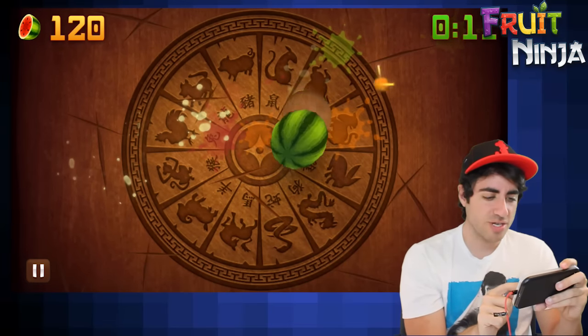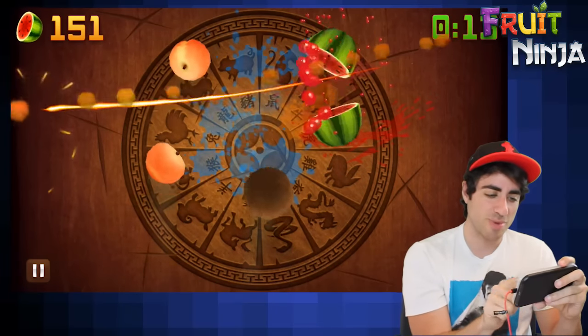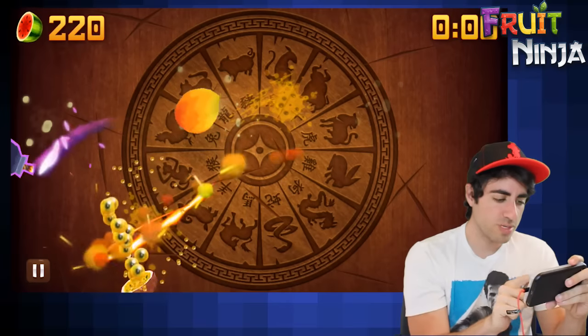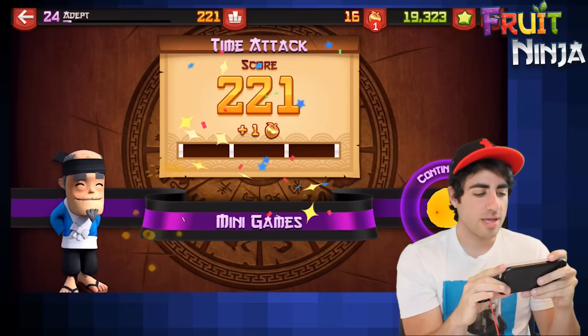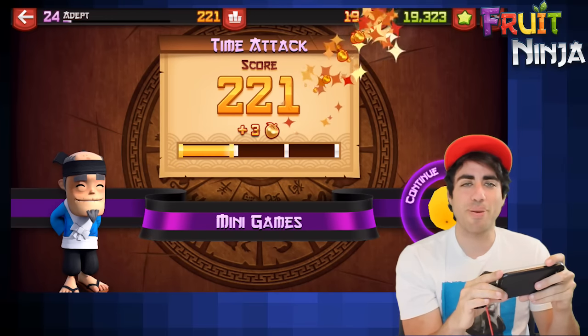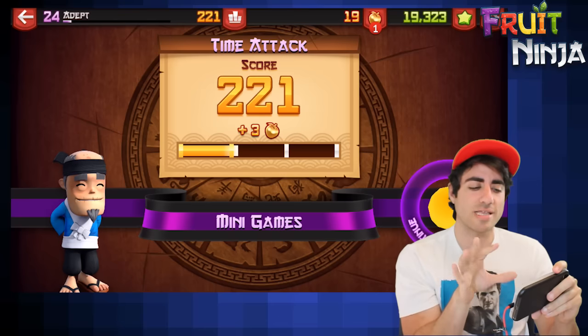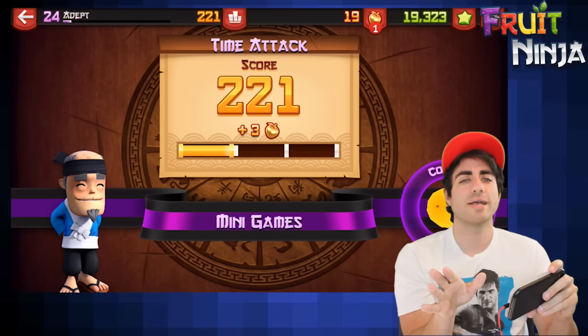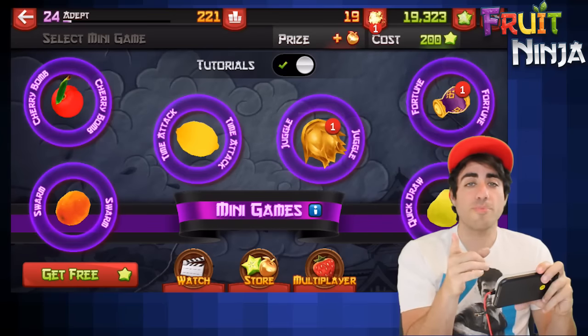Sometimes it's good to let the fruit finish its arc so you can get the combos, like that. Add those sound effects — it makes the game so much better. That was pretty good, 221. Apparently lackluster, but it is a good training mode to work on your timing. At the beginning of that match I was a little too hasty, but by the end I learned to slow it down and got better combos and higher scores.